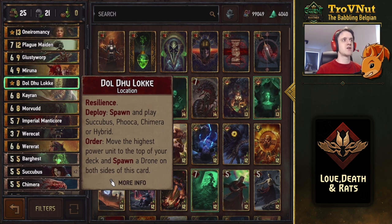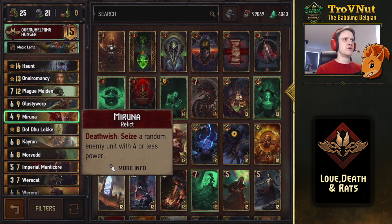The location card also has an order ability spawning two drones next to it, then putting the highest power unit to the top of your deck. Be mindful using this against Nilfgaard since Cantarella could pull that top card. Meruna is a death wish unit — when she dies she seizes a random enemy unit with four power or less. It's random so it won't always get the best target, but still a powerful death wish card that benefits everything in this deck.